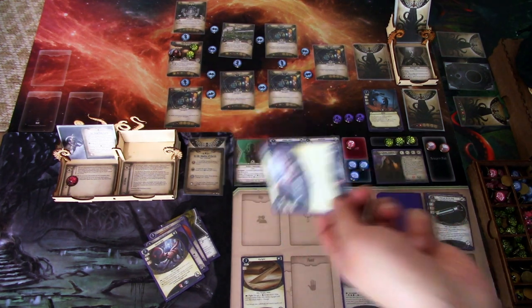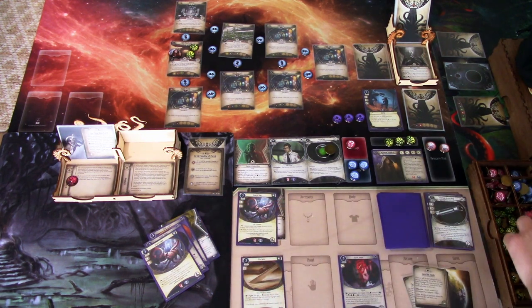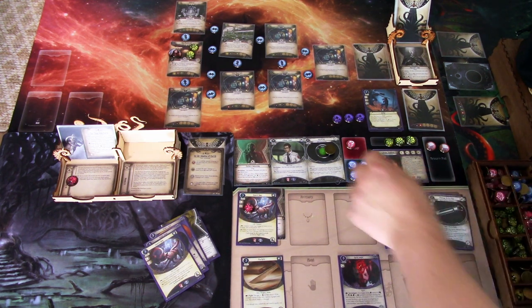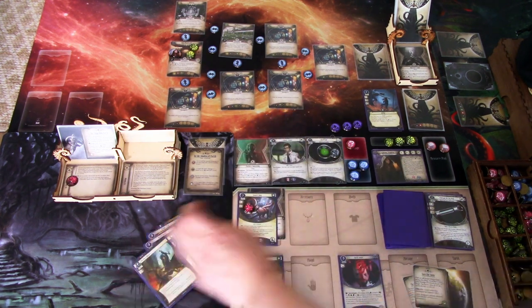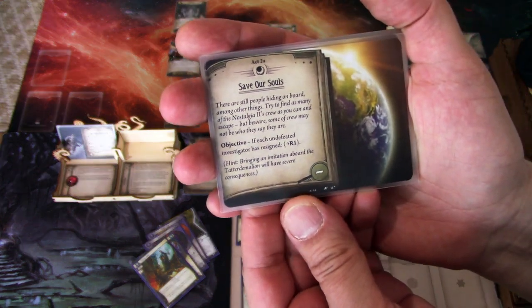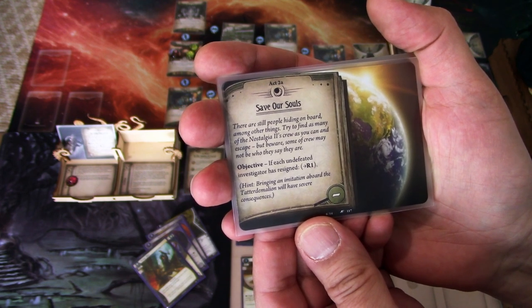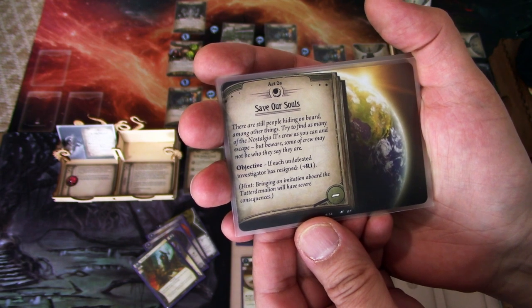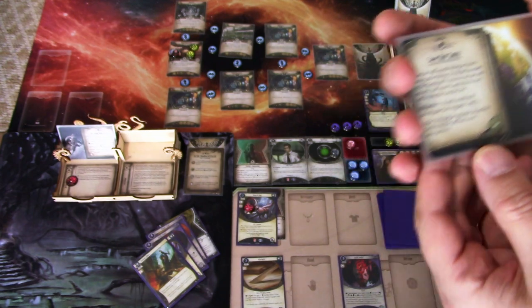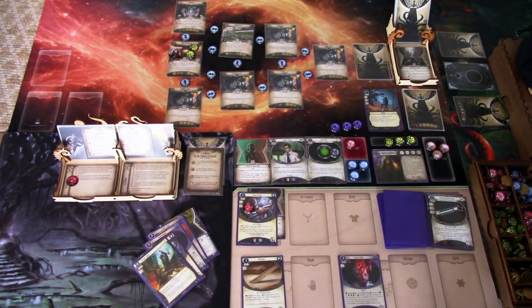We ready up, draw Vicious Blow, and gain a resource. Act 2A reads: 'Save Our Souls' — there are still people hiding on board among other things. Try to find as many of the Nostalgia 2 crew as you can and escape. But beware, some of the crew may not be who they say they are. Objective: if each undefeated investigator has resigned, resolution one. Hint: bringing an imitation aboard their domain will have severe consequences. So we don't want to save a crew member that is not who they say they are.